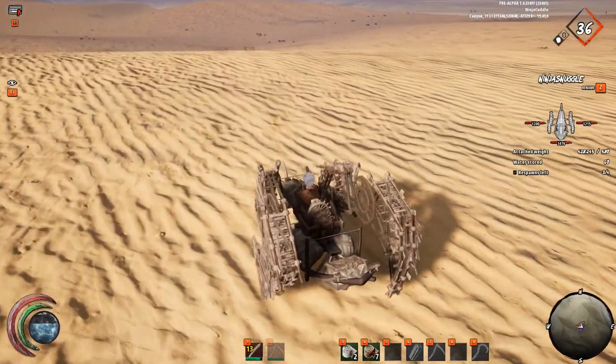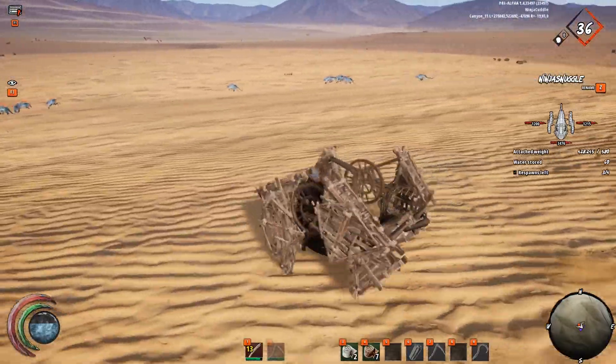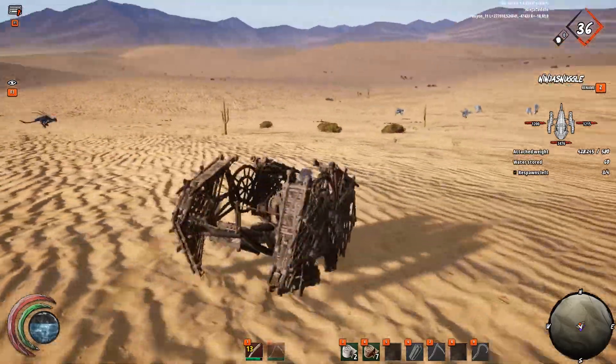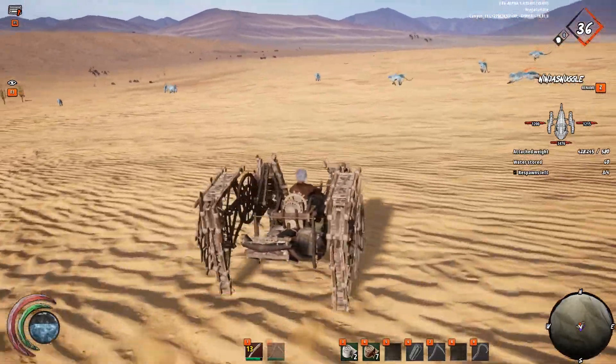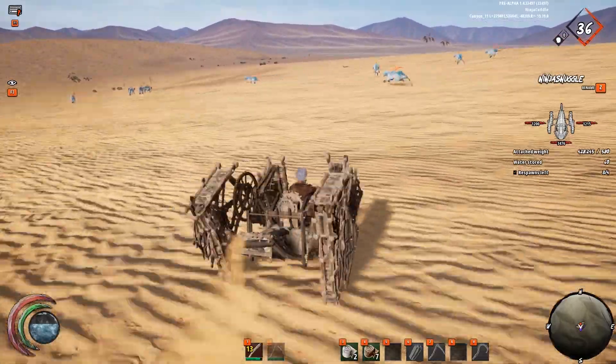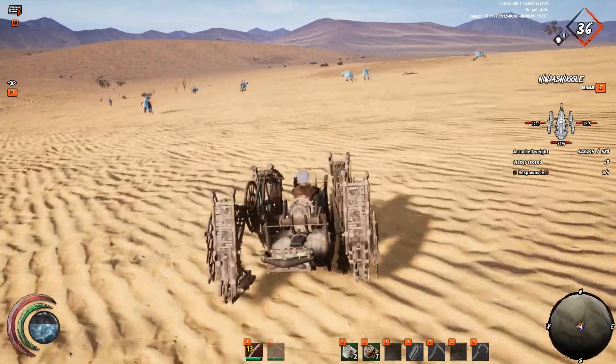Welcome everyone. I'm going to go over how to corner, capture, and kill a nerf for easy harvesting in Last Oasis. The first thing I'm doing is using the fact that these nerf are deathly scared of spiders to our advantage. We're going to chase all these nerf to the edge of the map and then put them in a corner.